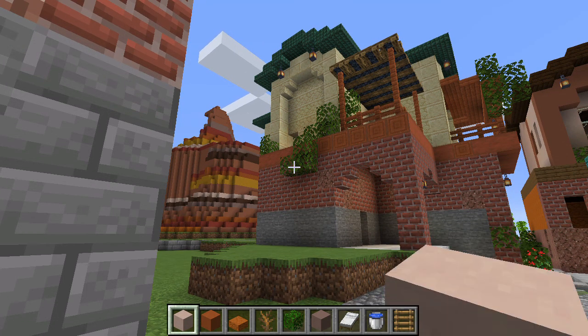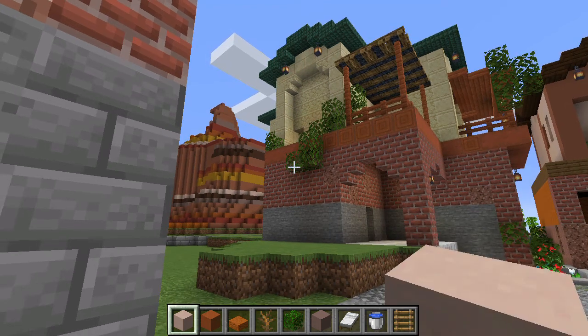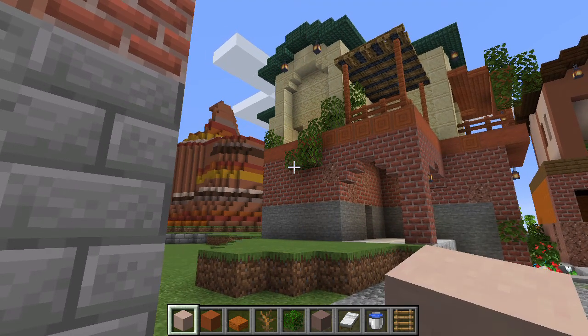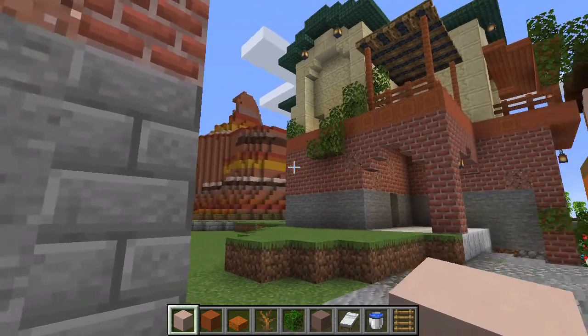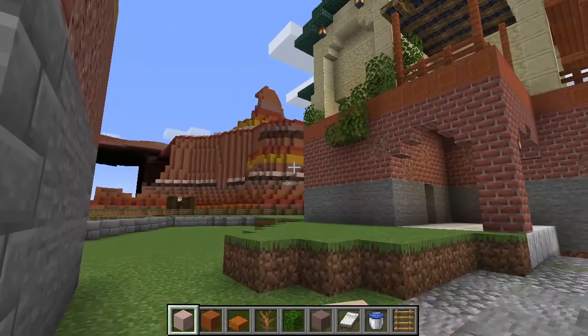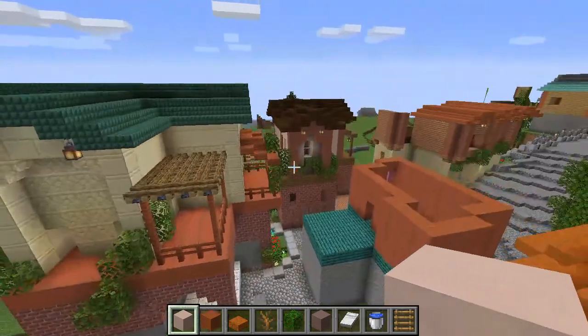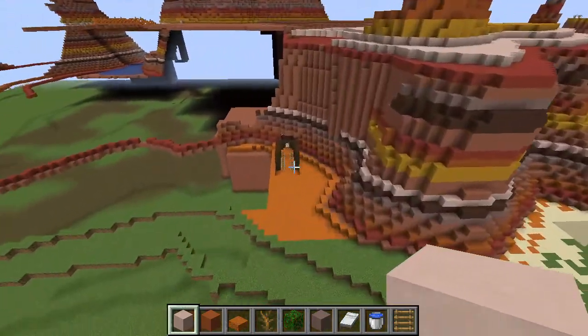Hey guys, it's Alom, and welcome to part two of Minecraft biomes as they should look — a series in which I showcase the biomes that I built by hand in my Minecraft creative world. Today I'm going to be showing you guys the Mesa biome, which you can see in the background over here. Right now I am in the second port city in my world. But without further ado, let's head straight into it.